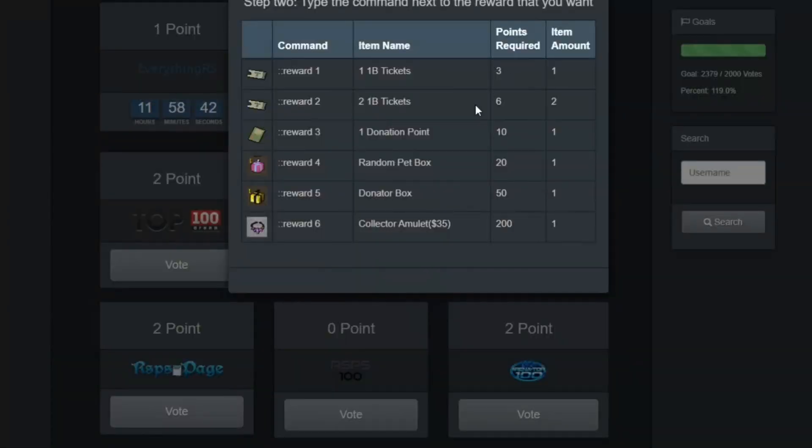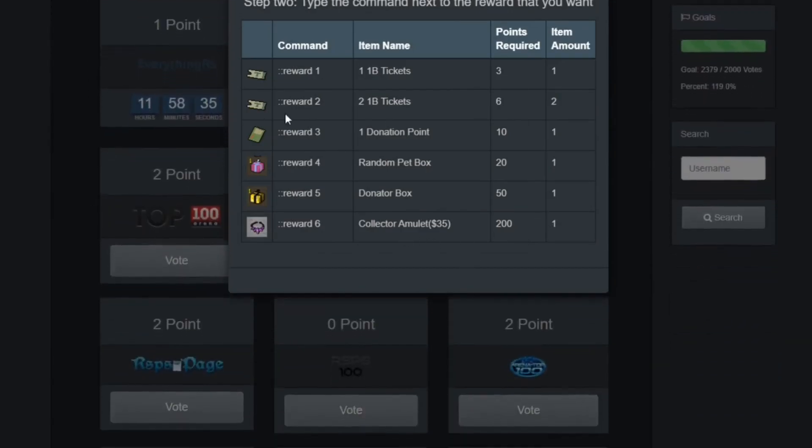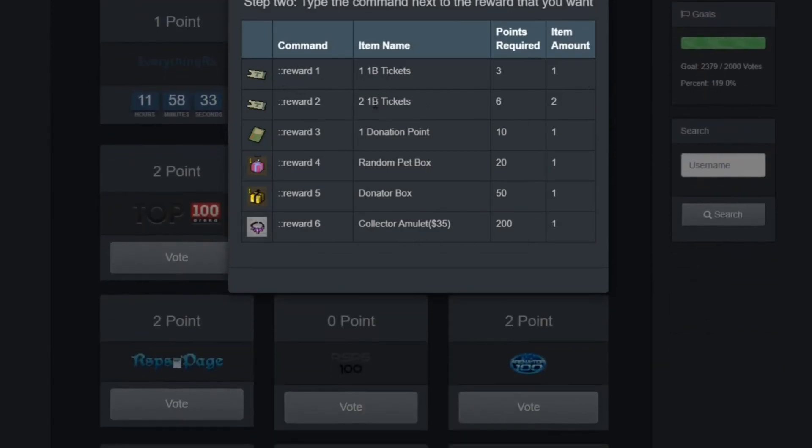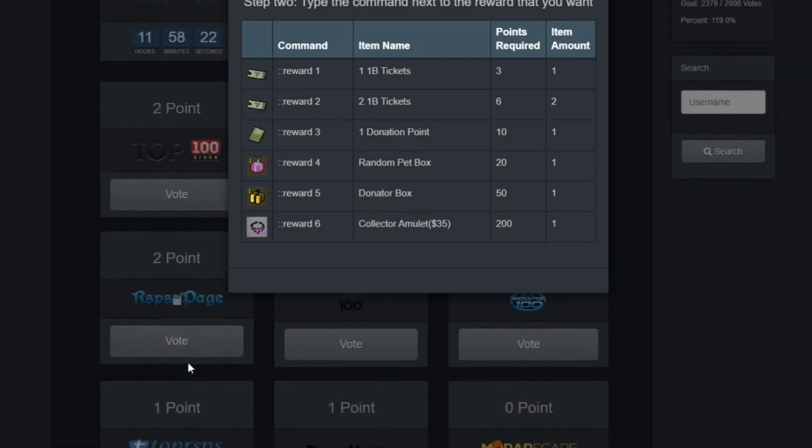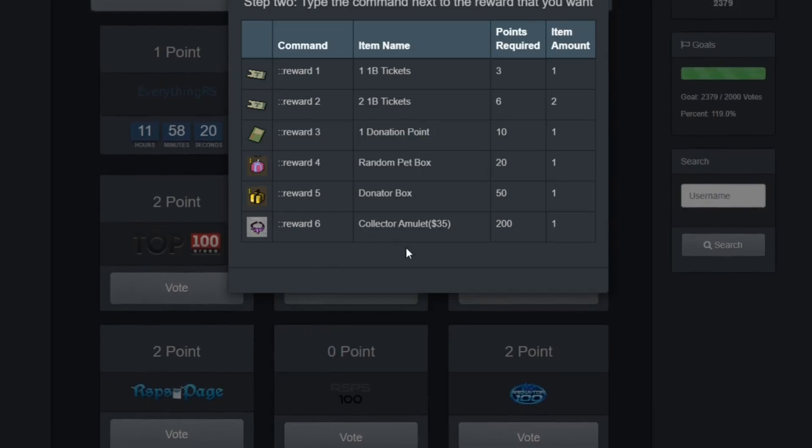Voting gives you a great start to your journey on Snowscape. As you can see, there are a lot of voting sites and you can get a decent amount of items. I think the best thing to save for is a donator box or the collector's necklace, which requires 200 points. With enough voting you can get a collector's necklace worth 35 dollars, or a donator box which gives a decent amount of items.